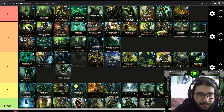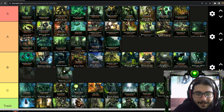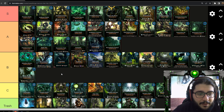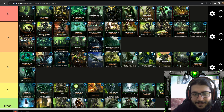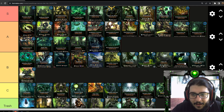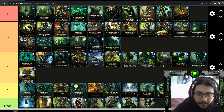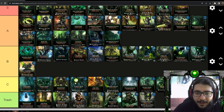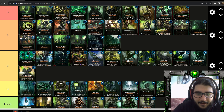Triarch Stalker I'd put into B tier. The main thing about it is that your other units gain plus two ranged attack. This is very good for a scarab swarm deck — you can play Spider Nest, drop Triarch Stalker, and with all your spiders dealing three damage plus your warlord dealing four damage it can get really ugly fast. A good combo, but it costs a little too much to go into A tier.